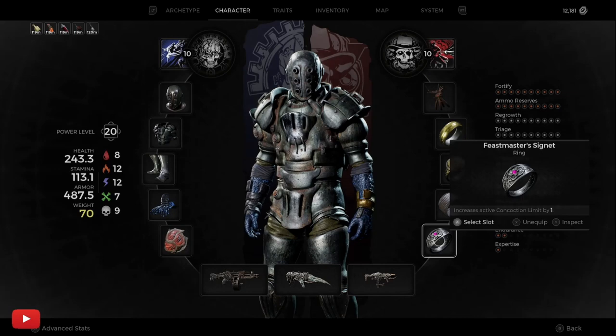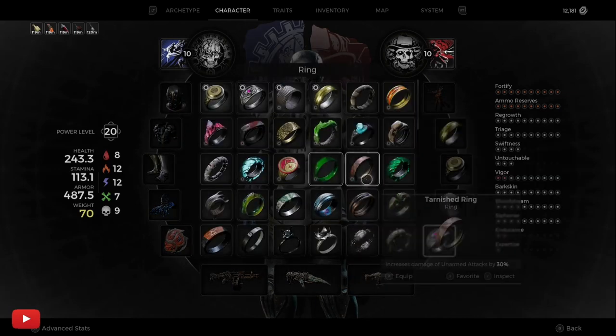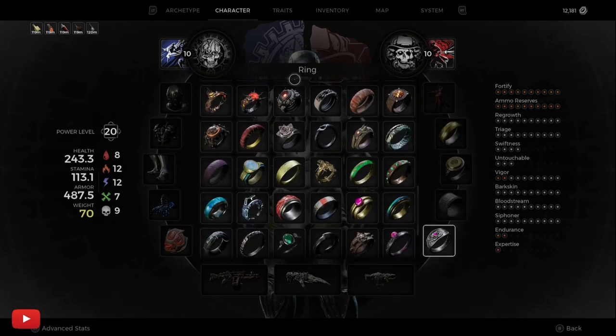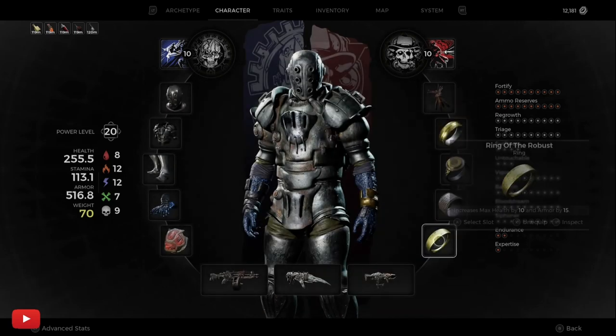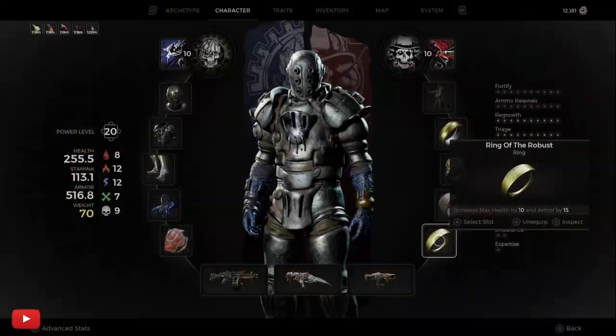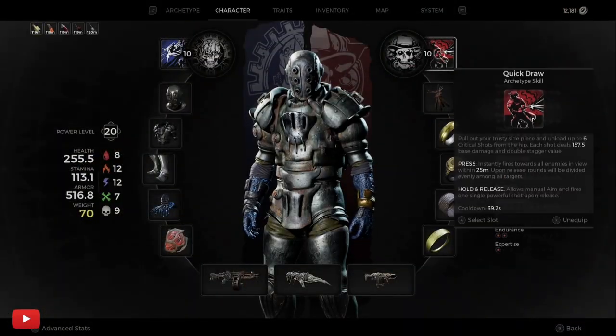And then we can just take off this bad girl, and I usually just have the ELF rings on when I'm running — so there's another ELF ring like so. And there you go: five concoctions in one go without having any of the perks.